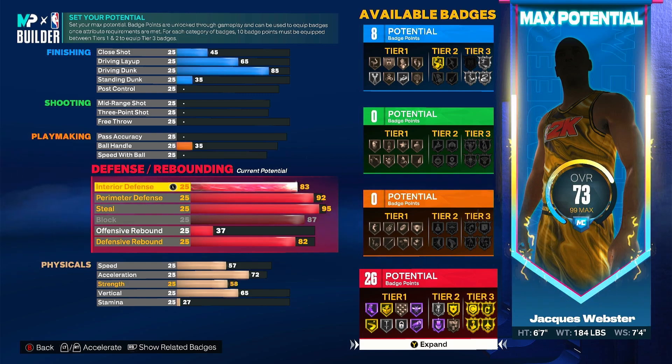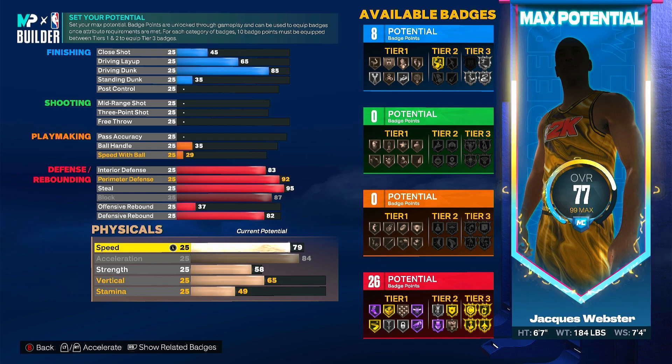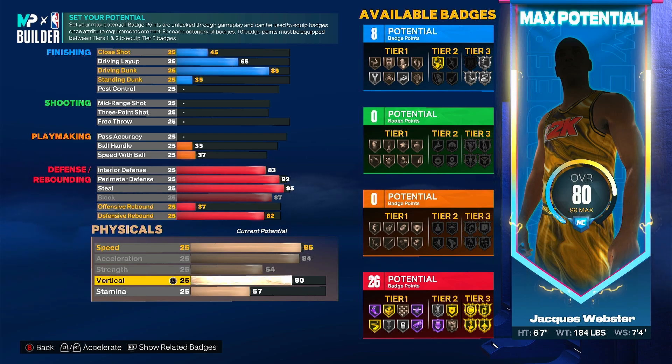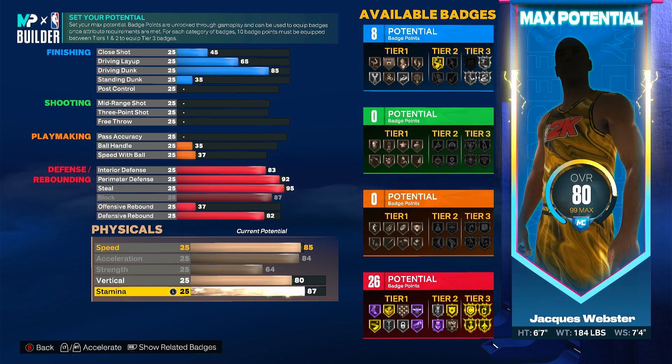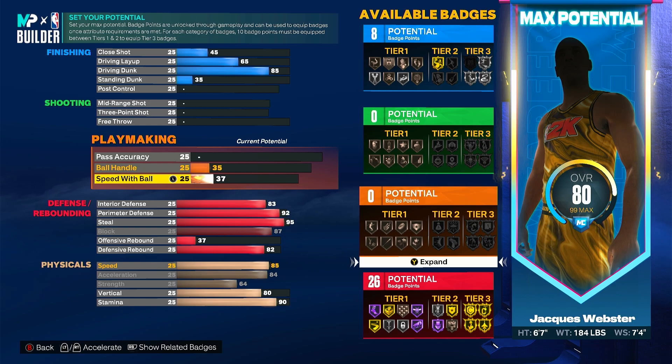For interior defense I went to around 83 for the extra badge, and I might take that off later if I don't need it. Acceleration at 84, speed at 85, and I'll max out strength. I'm going to put vertical at 80 — this makes it easier to get blocks and rebounds. And stamina, I always go 90 on my builds.